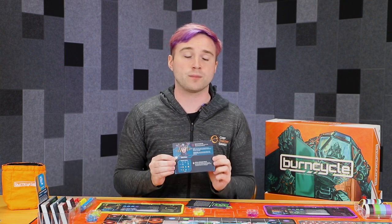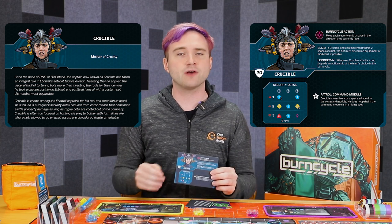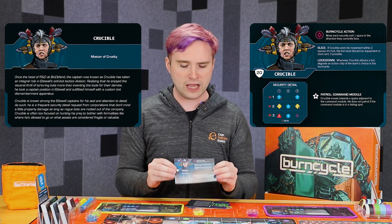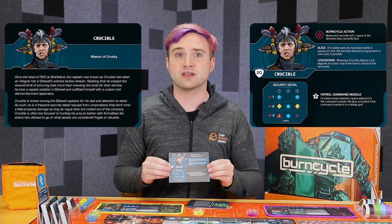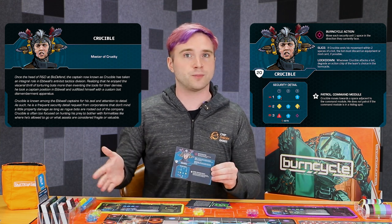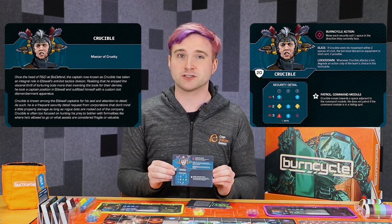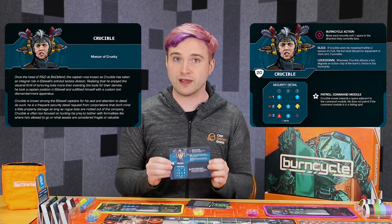Our biggest recommendation for early players is to go up against Crucible. Crucible's burn cycle chip is definitely one you can most account for — you can plan around it, you understand exactly what's going to happen, and it's not going to be too oppressive. Once Crucible shows up himself, he does have some nasty abilities, including things that force you to either degrade the burn cycle when you're attacked or lose mods or equipment. But for the most part, he is definitely one of the more manageable captains for early players.